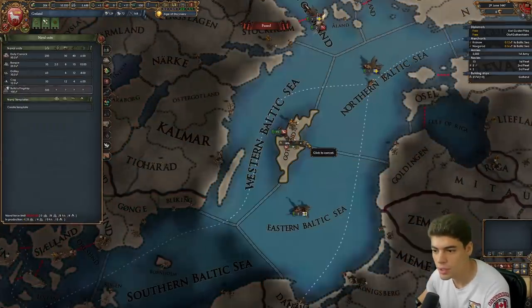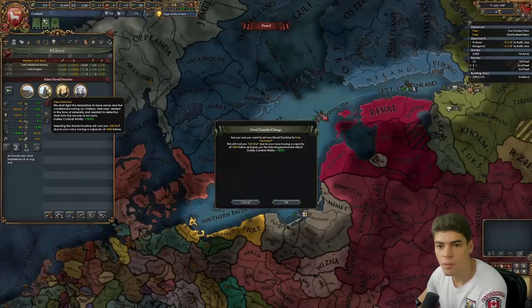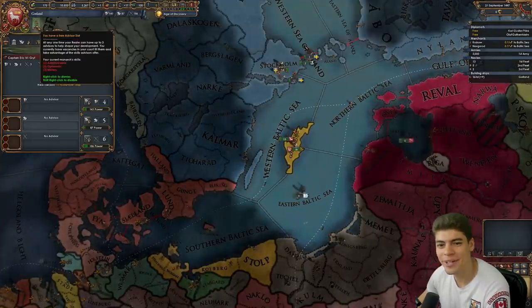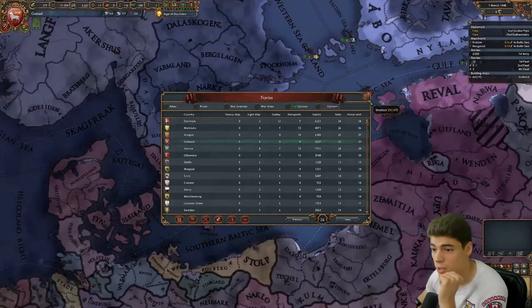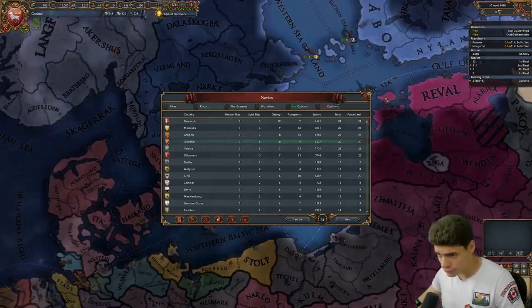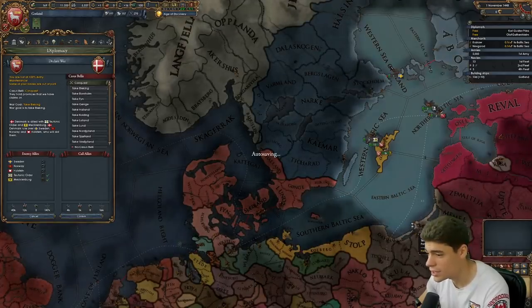I'm going to start with these and go purely for the galley spam. Galley combat ability plus 15% is going to be incredibly useful. Denmark has 12 galleys and you've got to remember that Norway also has three heavies, so we're probably going to need about 20 galleys. The Teutons are allied to them and the Teutons actually have a decent fleet if I recall.